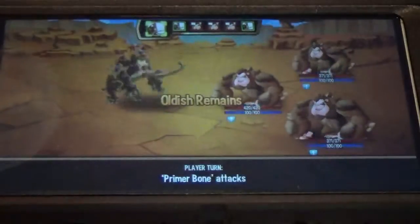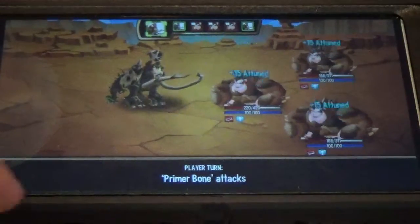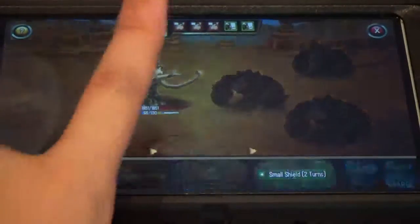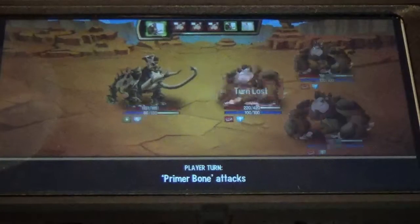We're going to go with the all-stun move, so they're all stunned. And then we're going to go with the ancient wall. So we're going to showcase all his moves, and that'll do it.